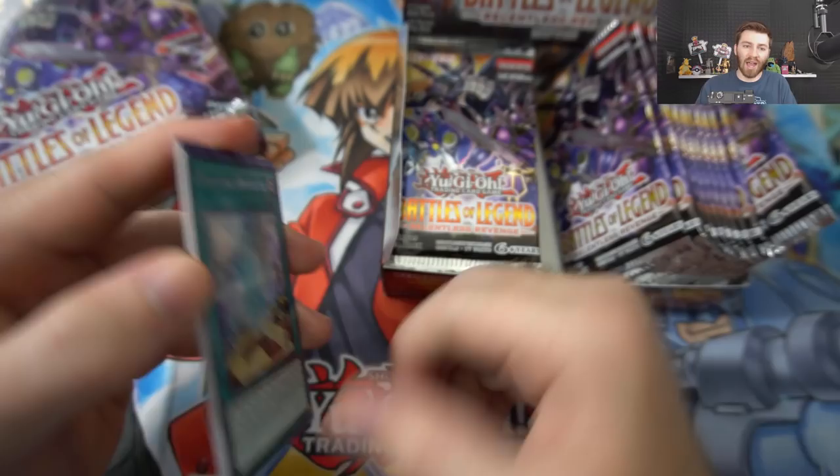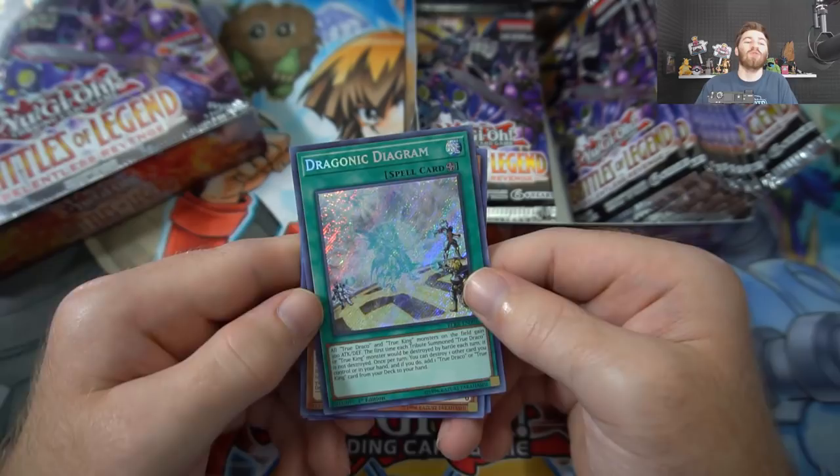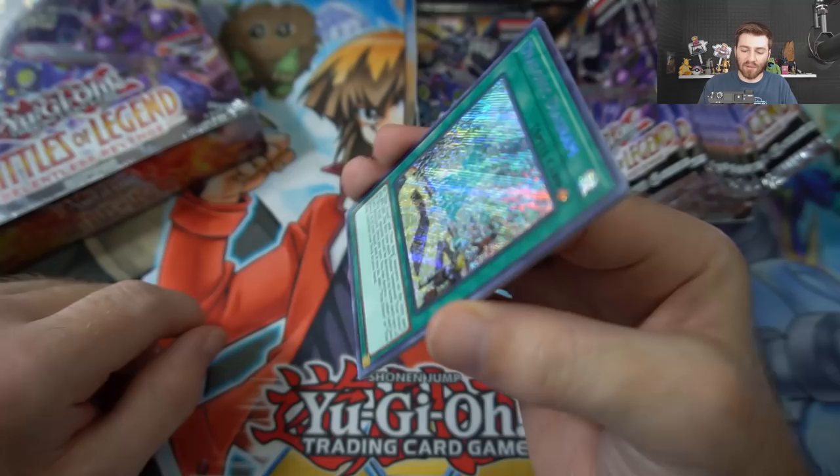Okay, now we are recording - here we go. Right off the bat, Draconic Diagram covers a hundred bucks when it initially came out. This is when I started getting back into competitive Yu-Gi-Oh. It's kind of a weird story, but I'll just continue to open.